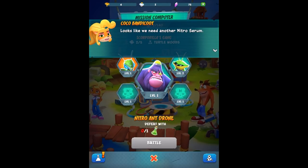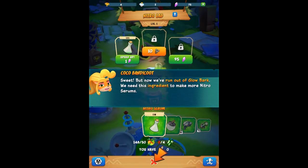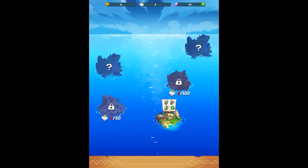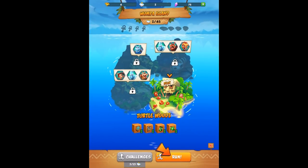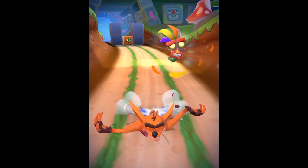Looks like we need another Nitro Serum. Let's go to the lab and make one. Let's carefully drive the Nitro Serum into the slot. Sweet! But now we've run out of Glow Bark - we need this ingredient to make more Nitro Serums. Let's warp to another island and collect more Glow Bark. Wow - there's more than one island to adventure on! Glow Bark is found on Wumpa Island - let's go get some. There's even different locations within Wumpa Island.